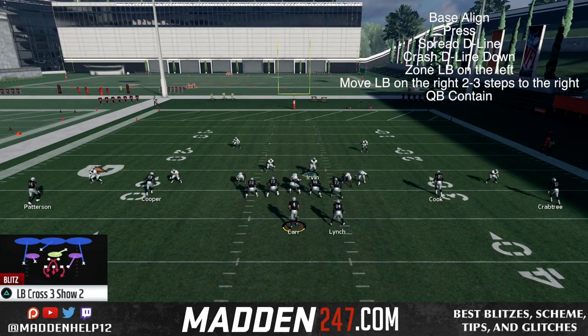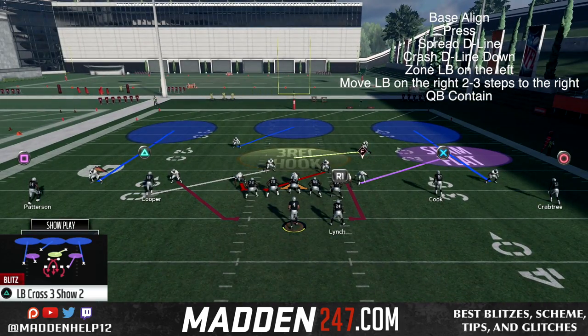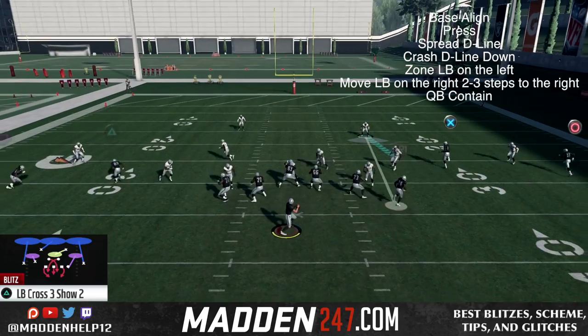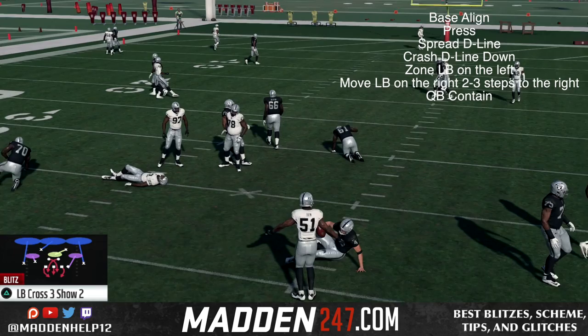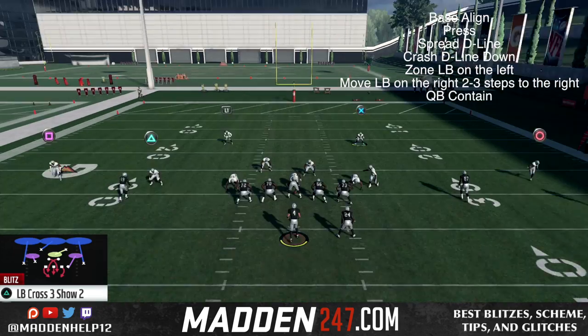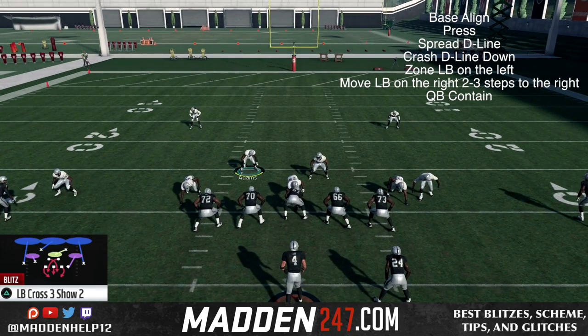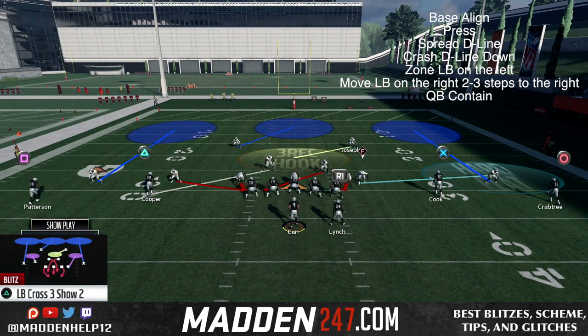Now I know this sounds like a lot, but this blitz is very consistent. And also, it comes in against blocked running backs, and you can actually do all of the adjustments with quick adjustments. So it doesn't require you to really get off of anyone, except when you need to move that middle linebacker a few steps to the right.